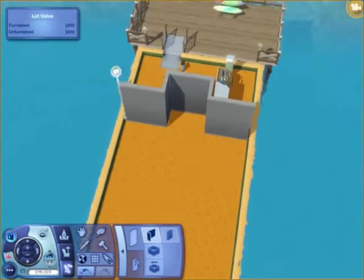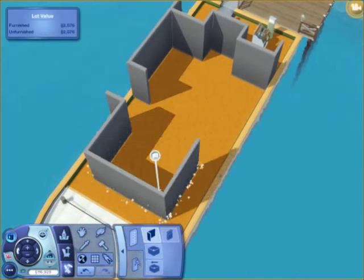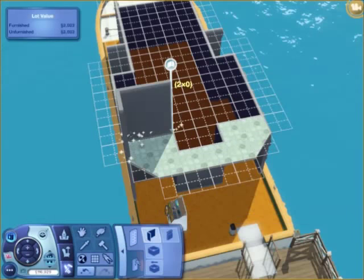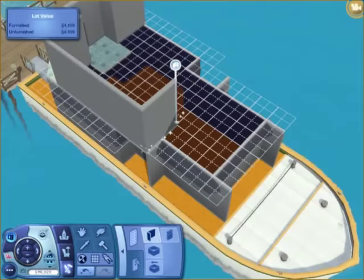Hello everybody and welcome to speed build number 14. As you can see, this one is a houseboat. Island Paradise actually came out about a week ago, and the reason it took me so long to actually make a houseboat speed build is because I was just too busy playing the game.